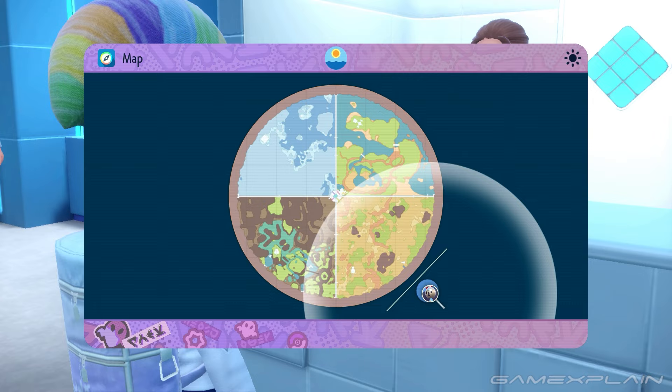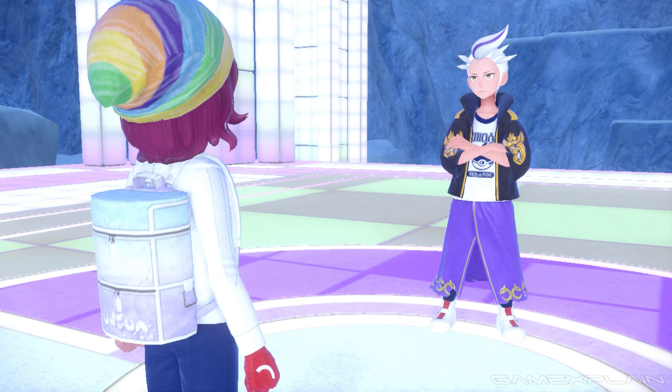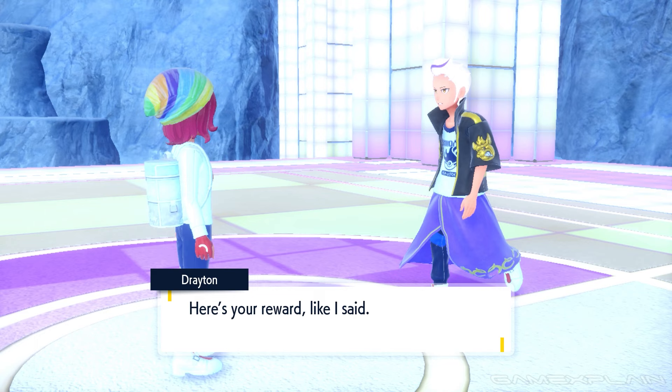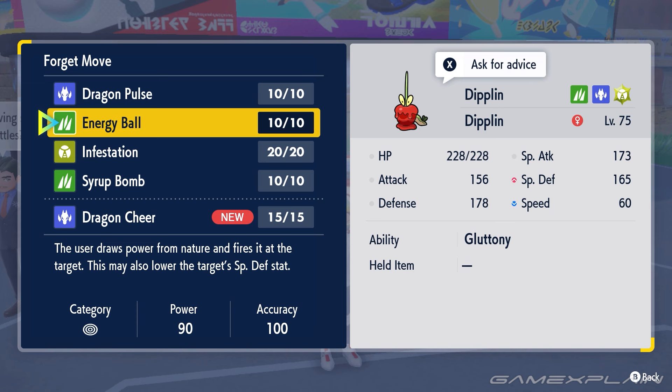Once you have your Diplin, you'll need to progress the story a bit in the Indigo Disc. The Elite Four members at the Blueberry Academy give you TMs after beating them. Drayton in specific is the one you're looking for — beating him will give you TM 226 Dragon Cheer, and also allow you to craft this TM as well.